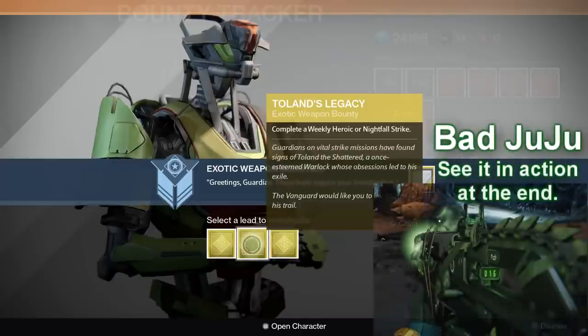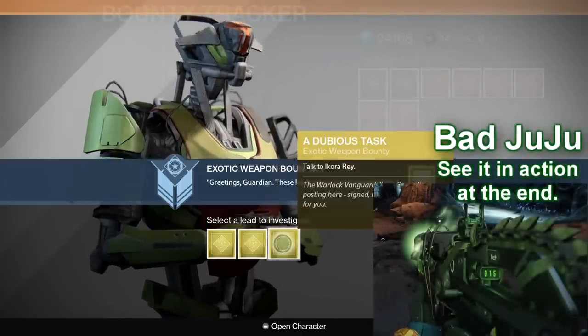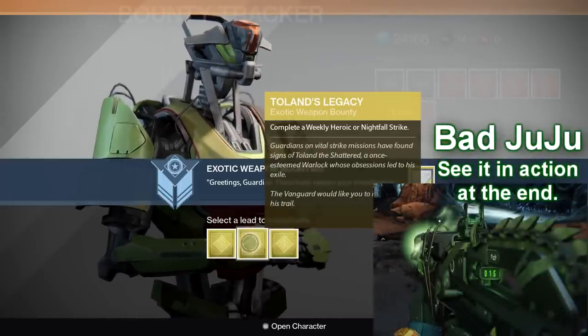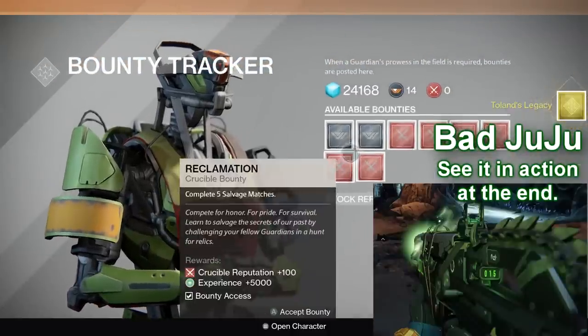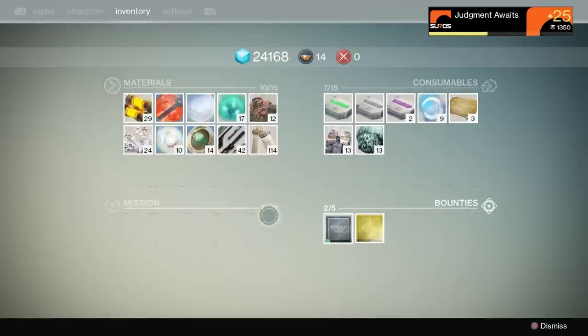A Light in the Dark is for Thorn, which is an exotic hand cannon, and A Dubious Task is for the Shotgun Invective, which does solar damage. But I took Toland's Legacy, and that's going to give us the Bad Juju Pulse Rifle.